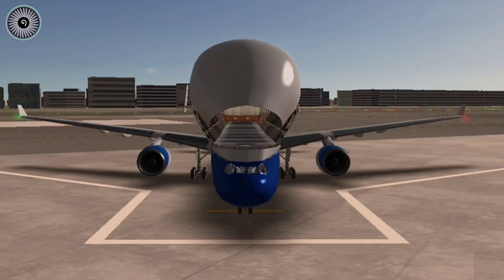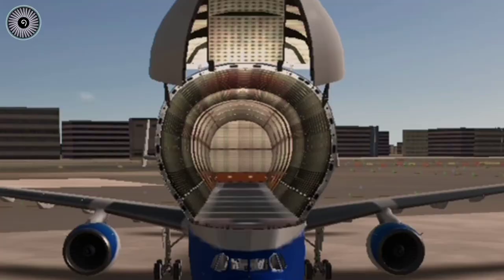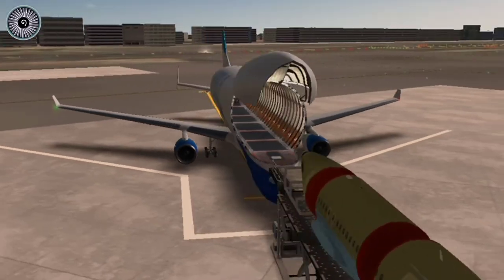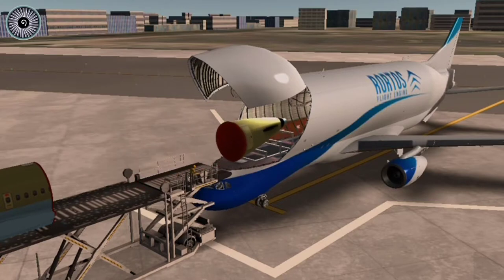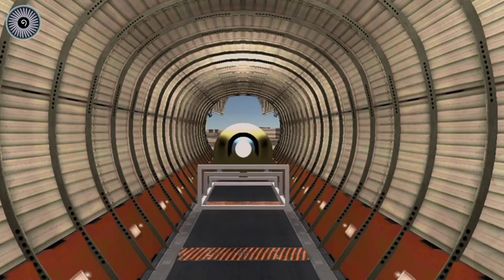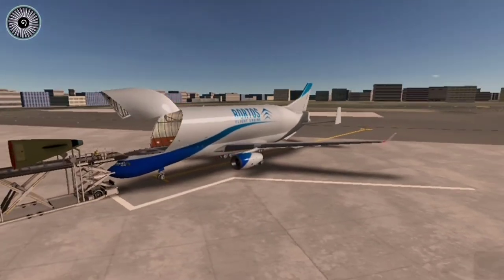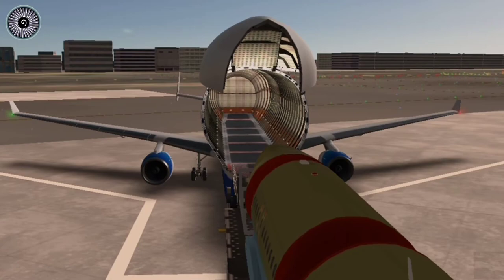There we go, the cargo door - and damn, this is opening so fast! This is just absolutely crazy. There we go, the A320 tail is going inside. Wow, this is so big. Just look at this view. From inside, this plane looks like a monster's stomach. Alright, this is the absolute beast - the Airbus Beluga XL in RFS.